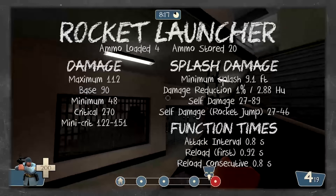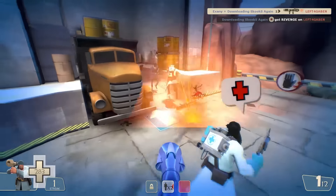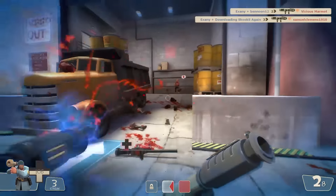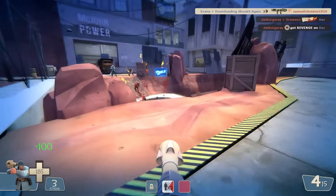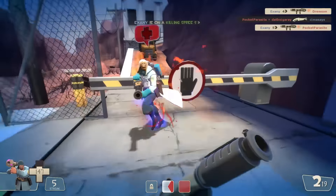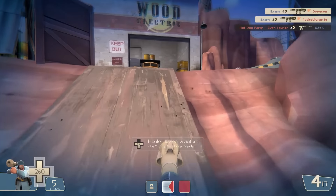The Original shares all stats with the Rocket Launcher. Its main difference is that rockets originate from the center of your screen rather than the right side. With a normal launcher, projectiles originate from the right side without left-handed view models, or the left side with them. The Original lets you fire in a straight line, which can help with advanced rocket jumping or just general Soldier play — it's a completely personal choice.